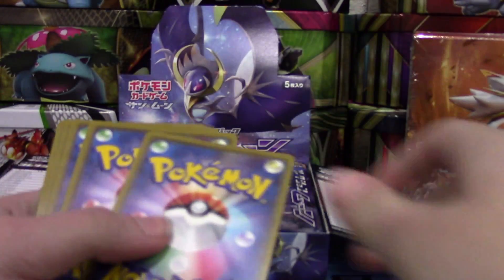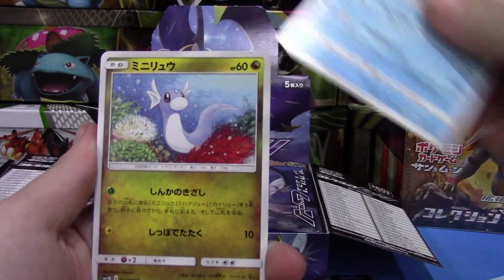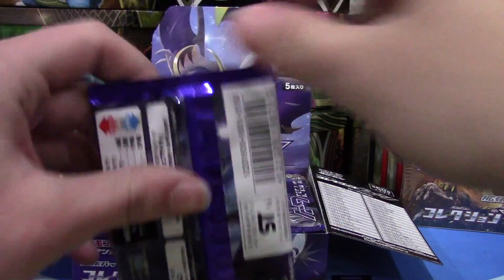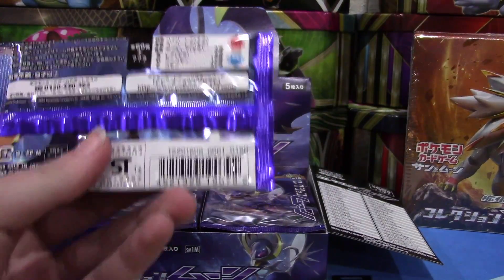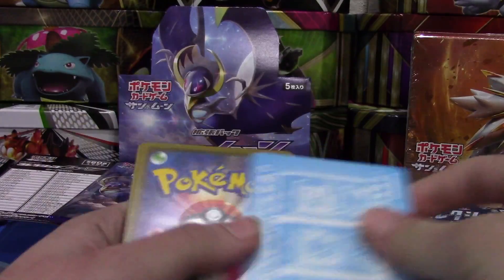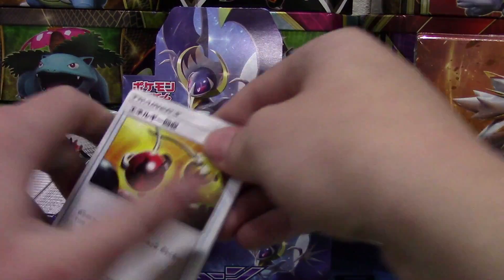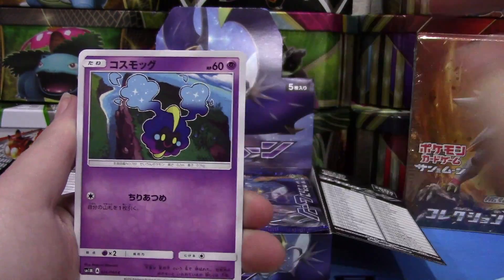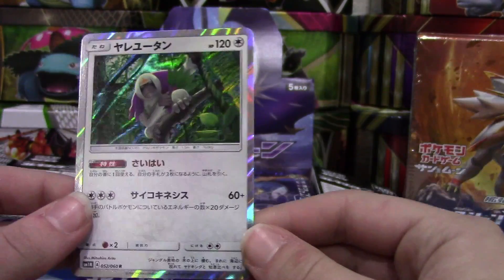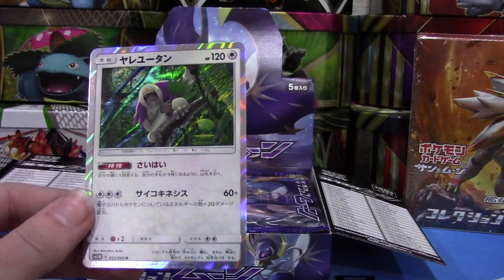Into our first pack — hopefully we can have some first pack magic. I'm not going to know all the names so bear with me. I know Dratini. Oh, this is Turtonator — really like this Pokemon, super cool. Are you team Sun or team Moon? I'm team Sun, I love Solgaleo, but don't get me wrong, Lunala is a super awesome Pokemon as well. We have an energy retrieval, I think this is like Cosmog or something, Pincer, and we have a holo — look at that new holo pattern, it is so cool!